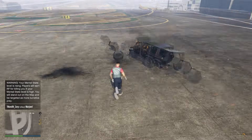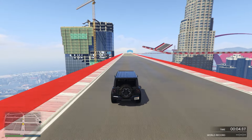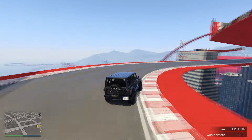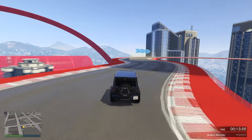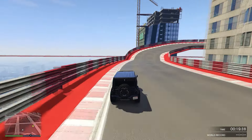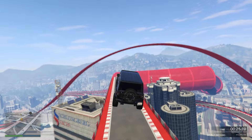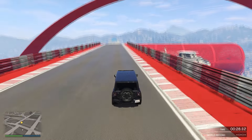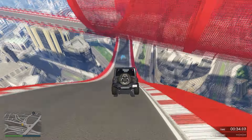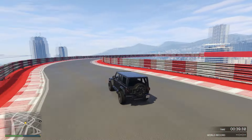Now on to the conclusion. The Canis Terminus is an Imani Tech car and also an off-roader that performs very, very well, looks pretty good, and has a good amount of customization options so you can modify the car and make it your own. It's a road car that can go off-road, and you can make it look super aggressive or super simple — it's all up to you.